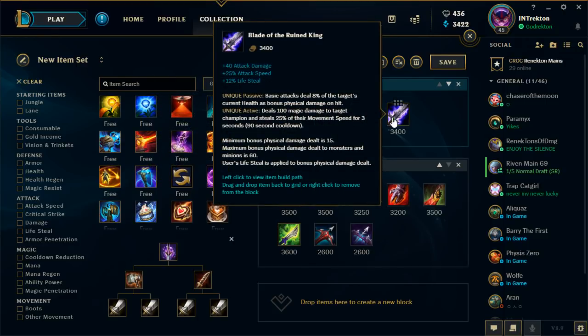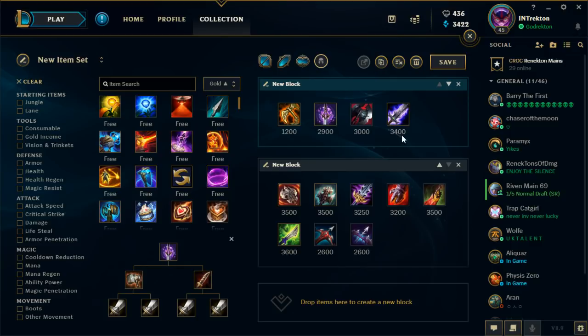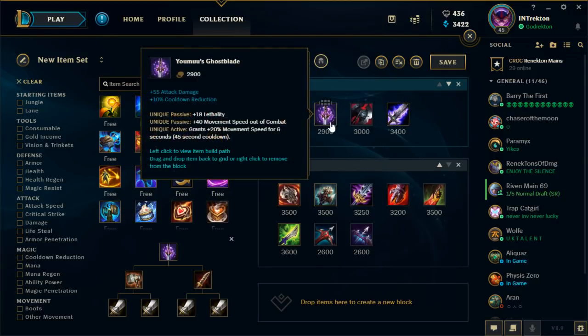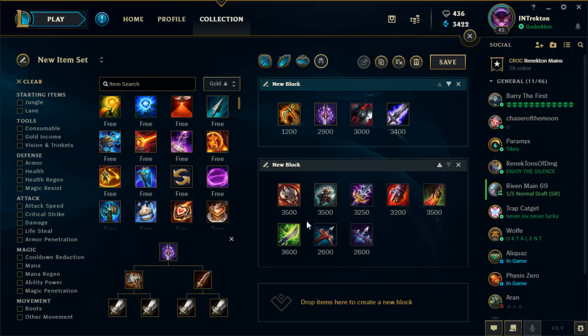Next, BORK. Next patch BORK gets even better with this build because it's getting a 200 gold decrease to 3200 gold. It gives a huge power spike — the attack speed is great for combos. The passive against tanks lets you shred them: 8% max HP damage going up to 24% current HP damage. Against people that build HP but aren't tanks you'll still do damage. The active is also great for sticking onto people — if you're against a Sivir trying to run away, use Ghostblade and BORK active and you'll stick on her and finish her off.